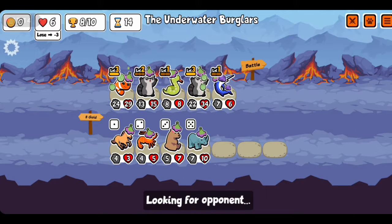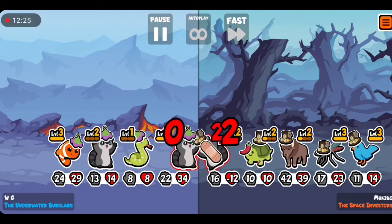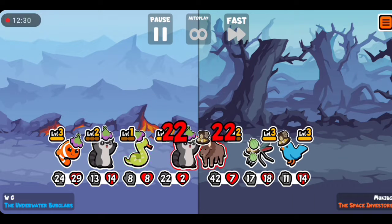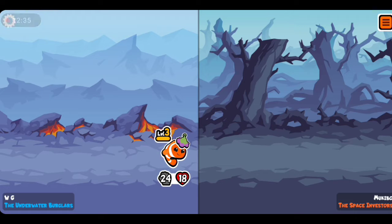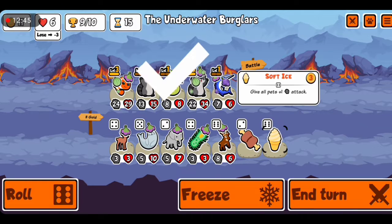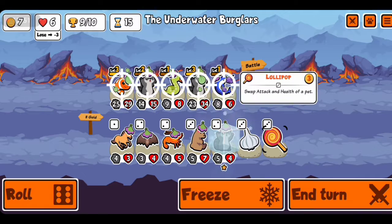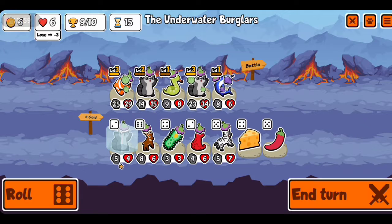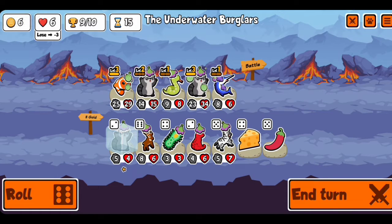A raccoon vs raccoon matchup! He stole my melon and then I got it back from him - I've never seen that before. Maybe this is my first time seeing an opponent coming with a raccoon. He stole my melon and then I got it back. I was expecting them to keep stealing from each other, but I think the ability only activates once per battle.